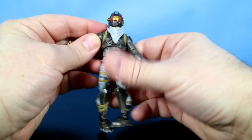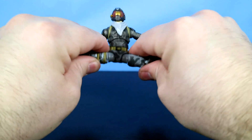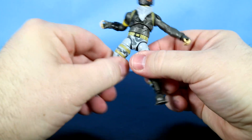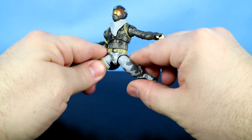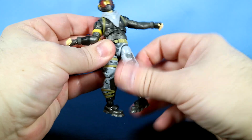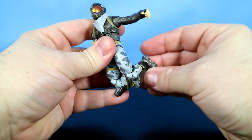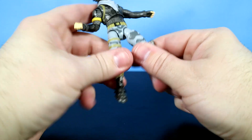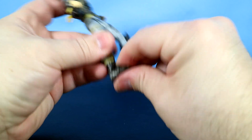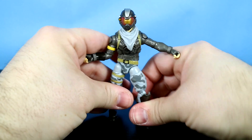His waist is a little tough to turn, so he doesn't really move much there. However, he can do the splits — probably the best of any figure I've seen — and he even cracks a little while he does it. He can move his legs around, the thighs rotate, he's got standard double-jointed knees, and his ankles rotate around and also move back and forth quite easily.